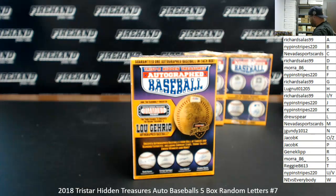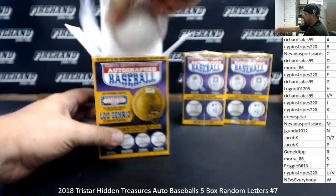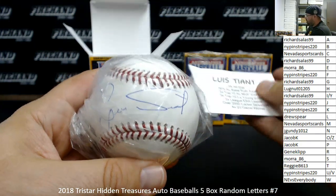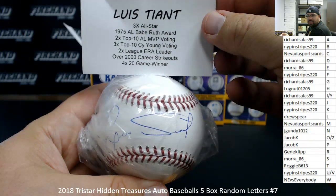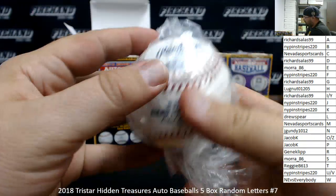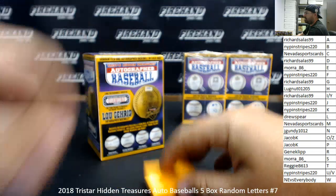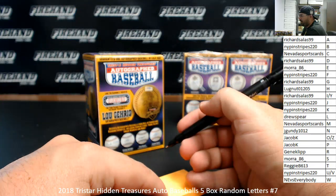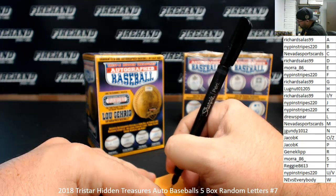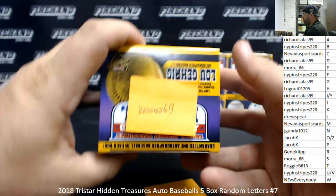Is that Luis Tiant? Yeah, it is Luis Tiant. Starting to see the same balls over and over, that's why I recognize him. Letter T going to Reggie B613. There's a TriStar Hollow right there. The only reason I recognize it is because I recognize the autograph itself.